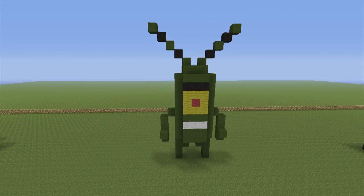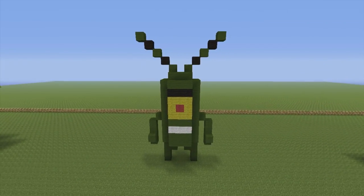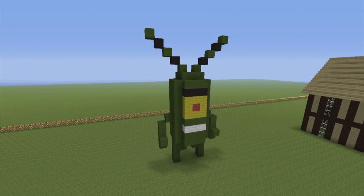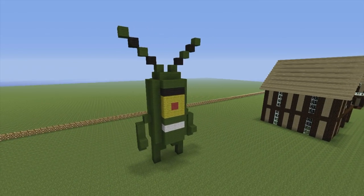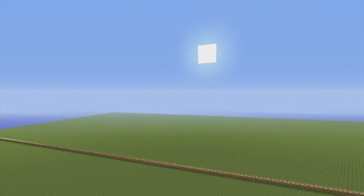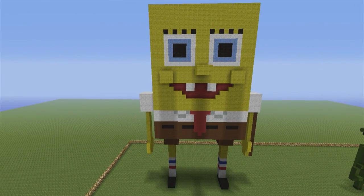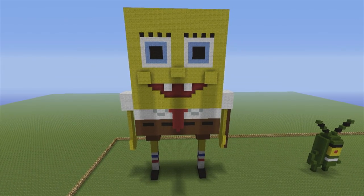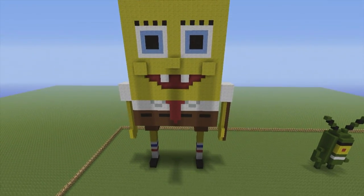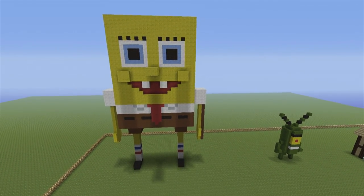Here we have a plankton statue. I made this as a bit of a goof — I didn't actually plan on making a tutorial for him. I just made him to stick in front of my Chum Bucket, but I liked him so much that I made a tutorial. You can find it on the channel in the Spongebob playlist. And here we have another copy of Spongebob — I originally made my first Spongebob statue in the back left-hand corner because I didn't want you guys to see it while I was developing him. You can find tutorials for these in the Spongebob tutorials playlist.